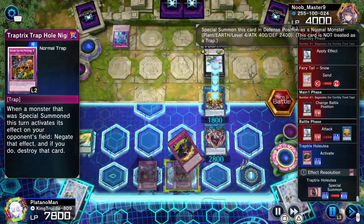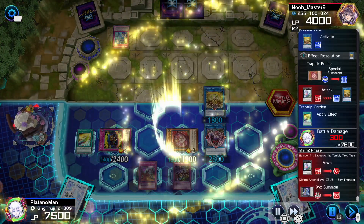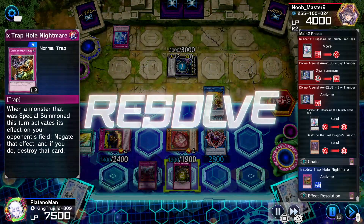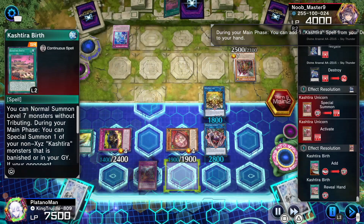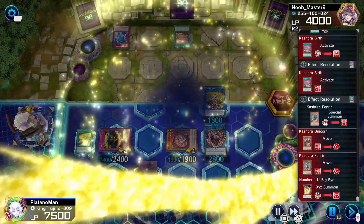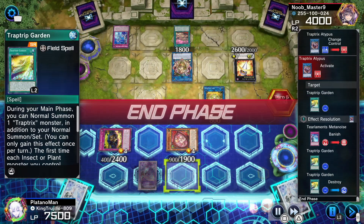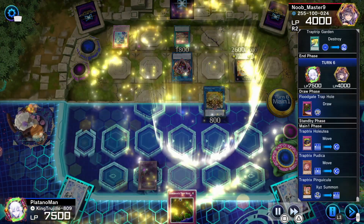He attacks my Sera so I activate Holeutea to special summon Podia. He makes a Zeus, activates it — but that triggers my trap hole. Whenever a special summoned monster activates its effect I can negate and destroy it, so we get rid of Zeus. He special summons Unicorn which gets the Birth, activates Birth, brings back Fenrir, and with those two monsters makes a Big Eye. Big Eye steals my Atypus, negates my field spell, then pops my field spell with my own monster. We draw into another Floodgate Trap Hole and make Pinguicula.